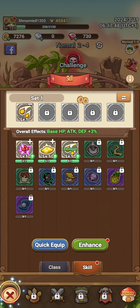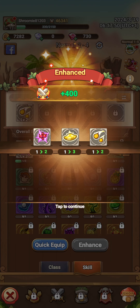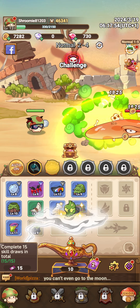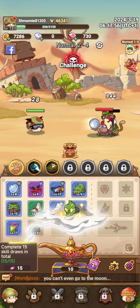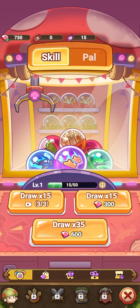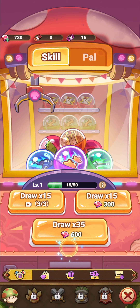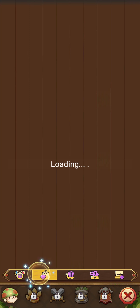Do I want to enchant it? Let's see here — so normal is 100 right now, then unique, rare, mythic, epic, legendary, and immortal. I would like immortal, but how much money would I need to spend?